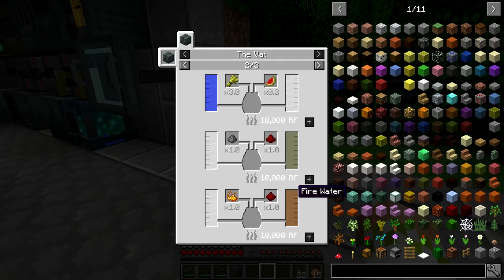Hooch burns at 6 ticks per millibucket with a power output of 60 RF per tick, for an overall output of 360 kilo-RF per bucket - a large amount compared to other generation you might be getting, but unfortunately very low compared to the other fuel options. Rocket fuel has 7 ticks per millibucket at 160 RF per tick, generating 1,120 kilo-RF per bucket. Fire water burns at 15 ticks per millibucket at 80 RF per tick, generating 1,200 kilo-RF per bucket.